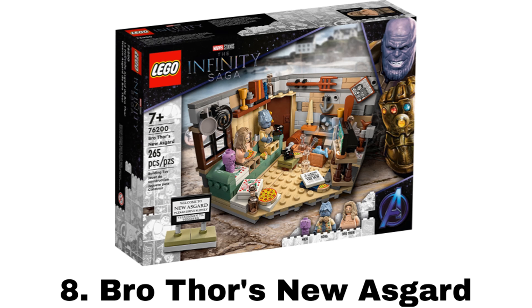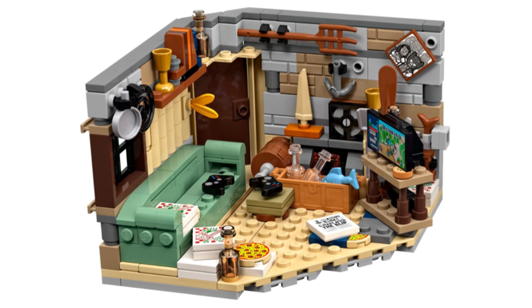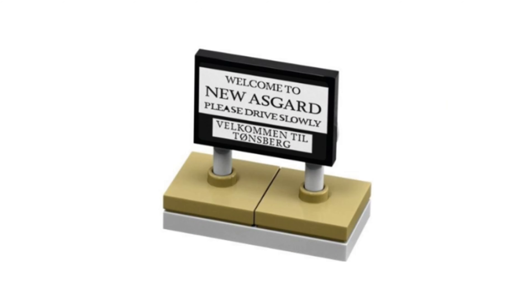Number 8 is Bro-Thor's New Asgard. It comes with three-ish figures: Bro-Thor aka Fat-Thor, Korg, and Meek. The build is a nice vignette of Thor's home in New Asgard that is packed with a lot of fun details, like the game on the TV, the picture on the wall, lots of pizza, and a good build for the couch, also with a small build for the New Asgard sign.